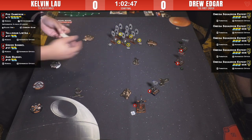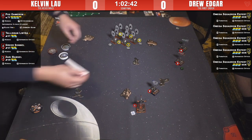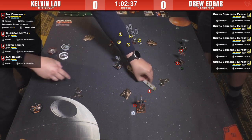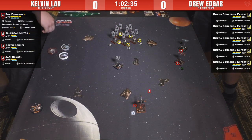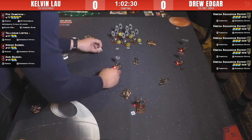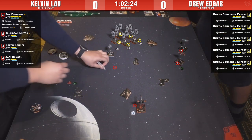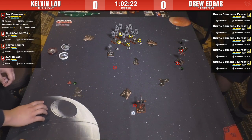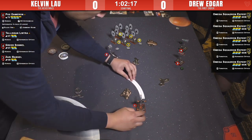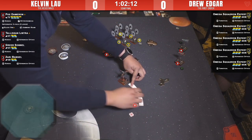Kelvin is a very precise player — he's done all the math, he knows all the angles and distances. Drew's use of maneuver templates is also very precise. Both of these guys have sure hands. Look at that — Tally is just right on the line, out of arc. Poe's there with the fast move, coming in on the flank.